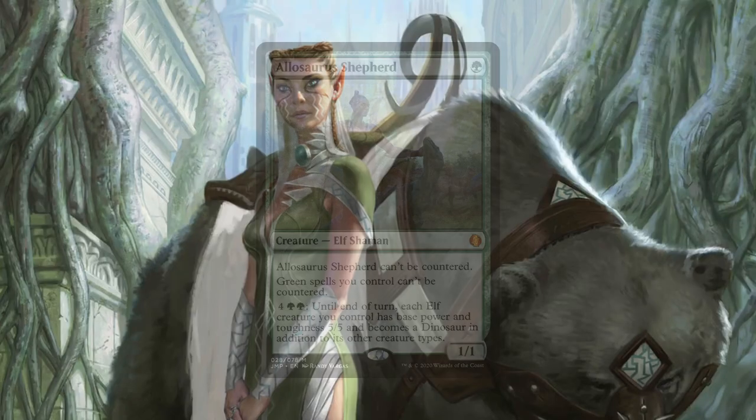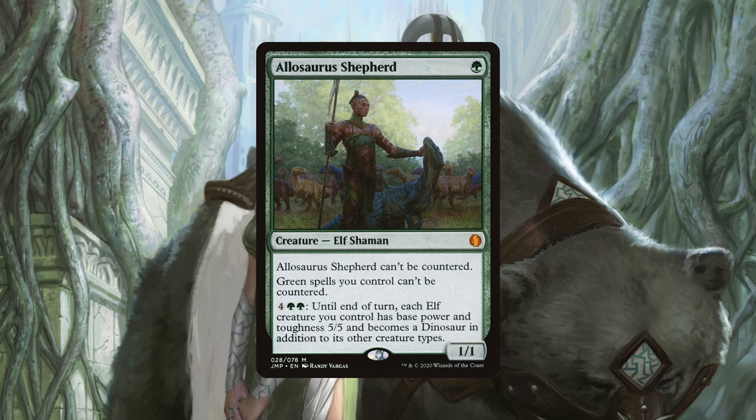So now we know how the deck interacts. We will need a few ways to be able to protect our creatures and board state. And while the options are limited in mono green, we do have a few key pieces that are important for the deck. First up is Allosaurus Shepherd. For only one mana, it can't be countered and it makes all our green spells uncounterable. This is a cheap and effective solution to counterspells and is best used in response to an opponent countering one of our spells. Being a permanent solution to counterspells is also very valuable for us, as once this sticks we can feel much safer resolving our spells on the stack.